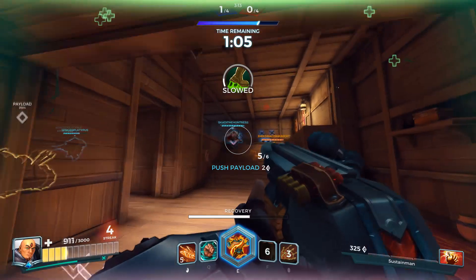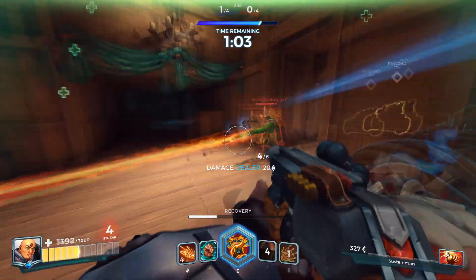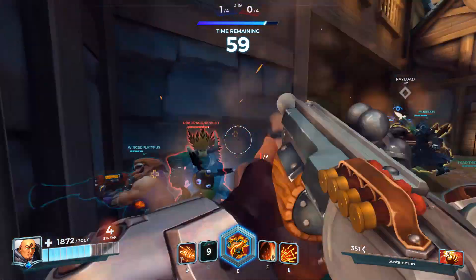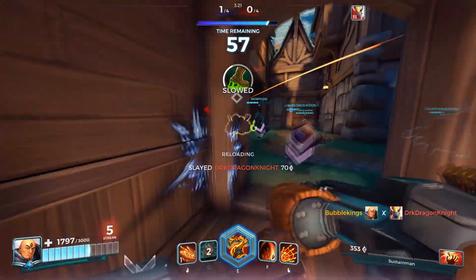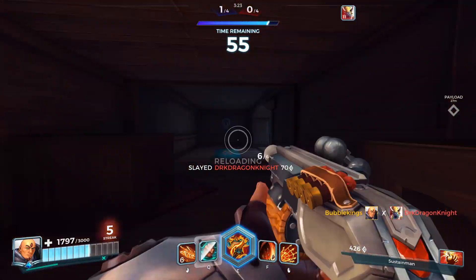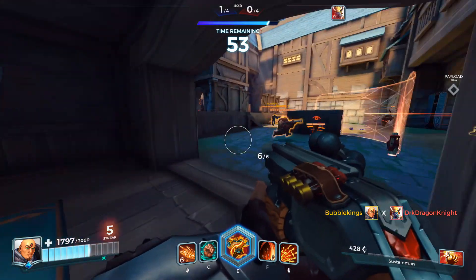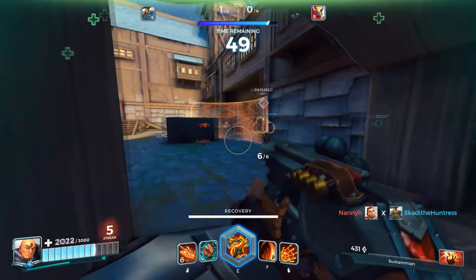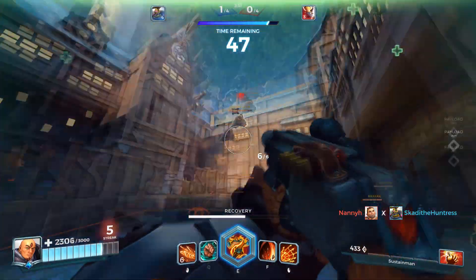We're going to activate our recovery. Let's try and get some damage down on this Grok - he's going to pull back. We have a lot of people here - holy crap. Got him. So we do have our ult. The ult's really, really strong, especially if we want to blow someone up. We can just activate it and walk straight at them and blow them up.